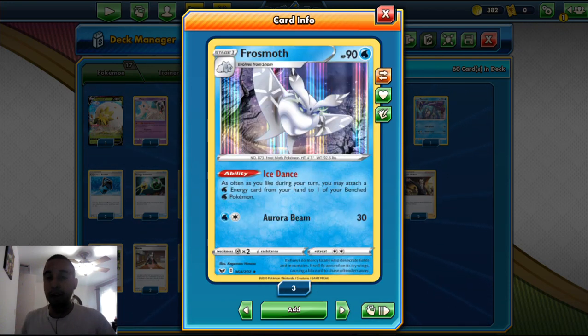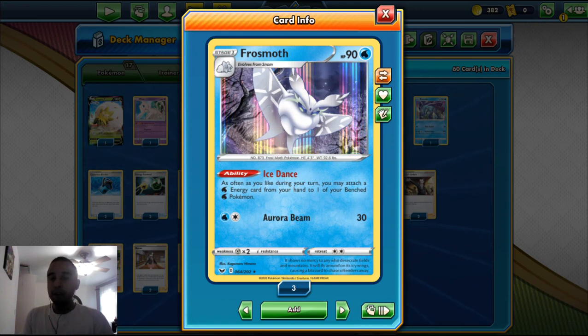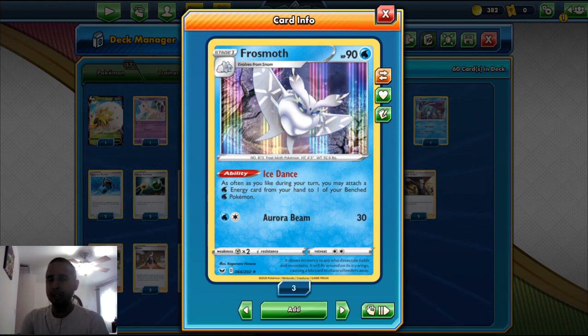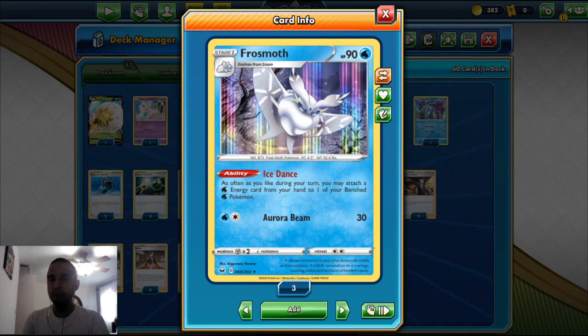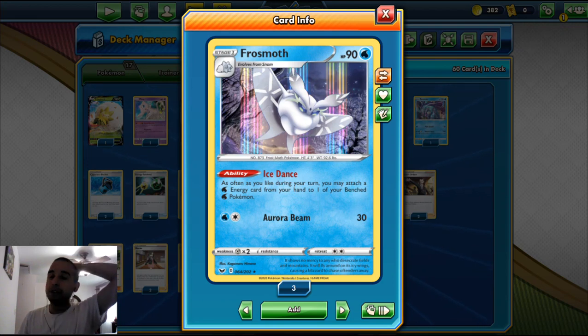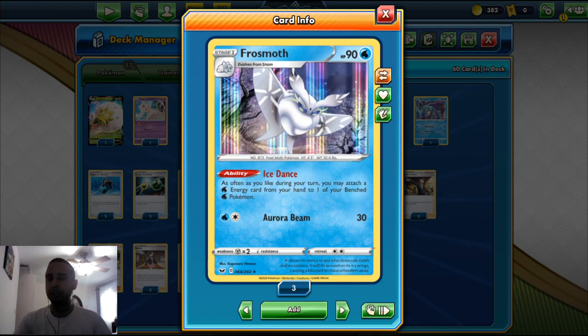We play a 3-3 line of Frosmoth. This is the energy acceleration to speed up Darmanitan VMAX's attacks. It's a Stage 1 Water type with an ability called Ice Dance. As often as you like during your turn, you may attach a Water Energy card from your hand to one of your bench Water Pokemon. So if we have an Air Balloon or a switch, we can attach Water Energy to our bench, get Darmanitan VMAX set up, and start attacking. The attack is only 30 damage, so all it's useful for is the Ice Dance ability.